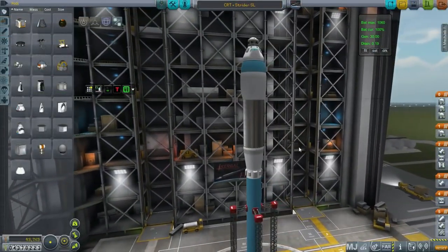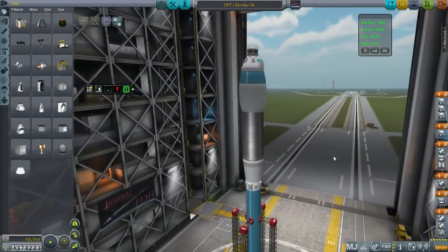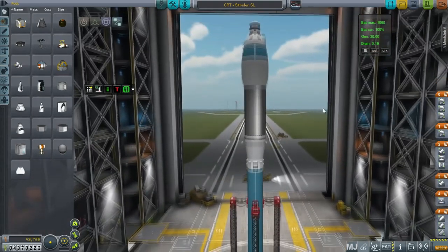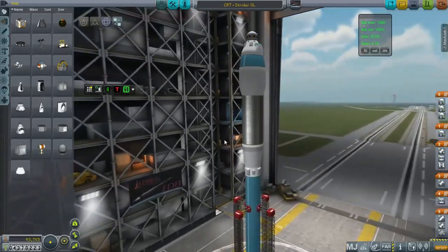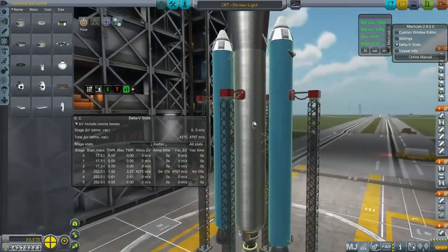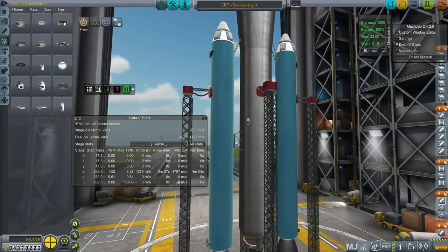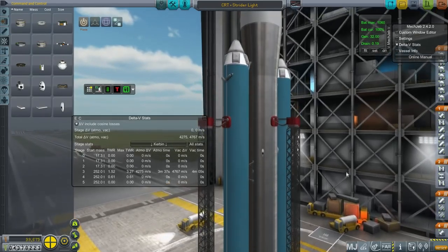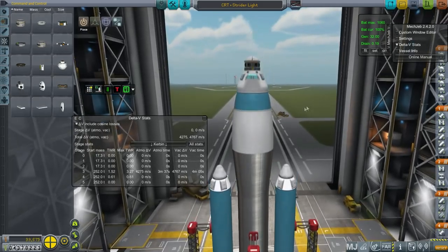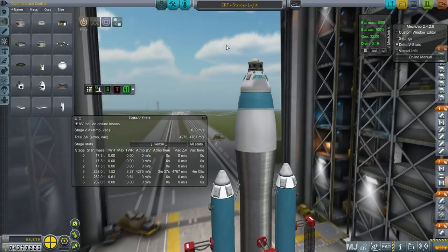Looking at this, I'd rather make a sleeker version — this is a bit ugly and I might as well give myself more fuel margin. I'll build it on the Strider Light, the normal Strider Light instead of the SRB. There's no question this is overkill. I've added burners to this stage so we can turn to our maneuver node and burn for the moon. The payload tanks are locked, so it's like more than 4,000 meters per second.